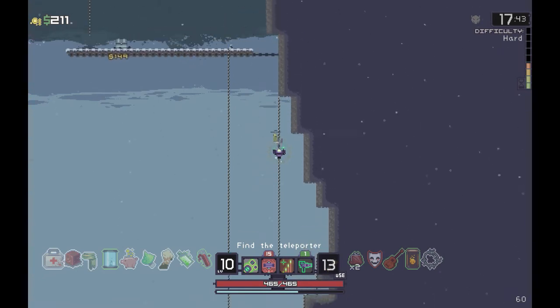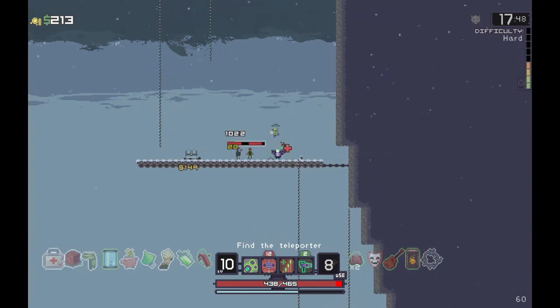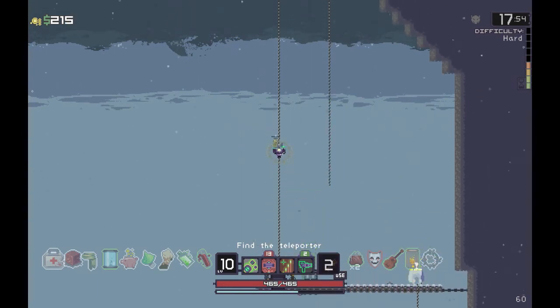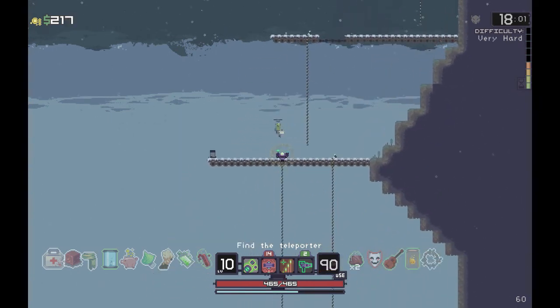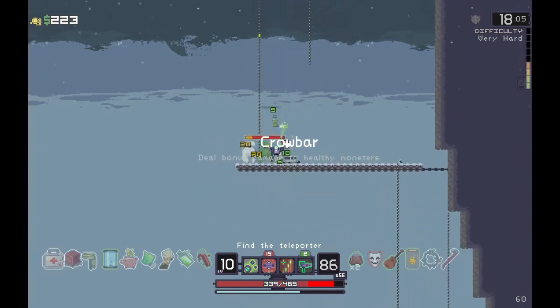You know how I had to climb up the other side? Now I've got to climb up this side. There's a chest - I can afford it. I'm wondering if I hang around four seconds will it be worth cracking it open from here. I'm going to try it. Crowbar, OK - not my favourite weapon but I won't say no to it.